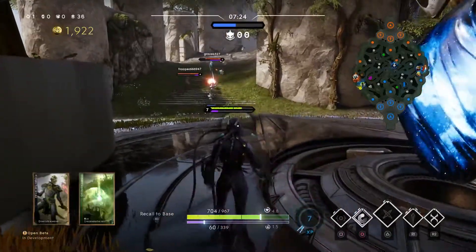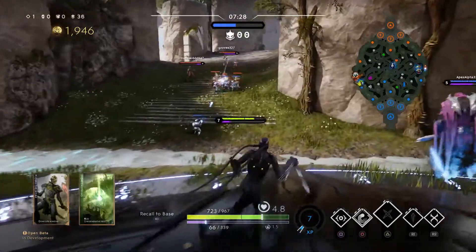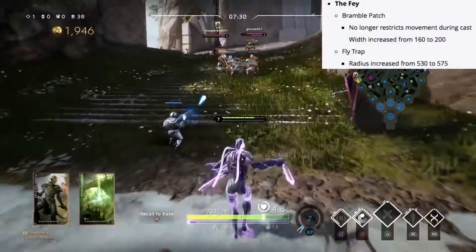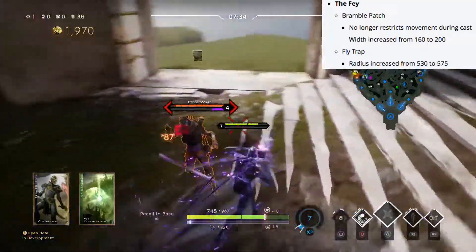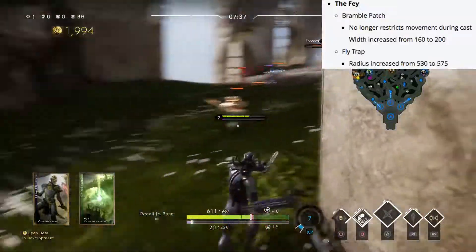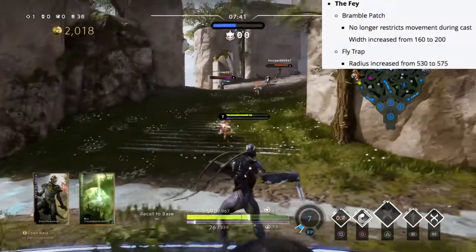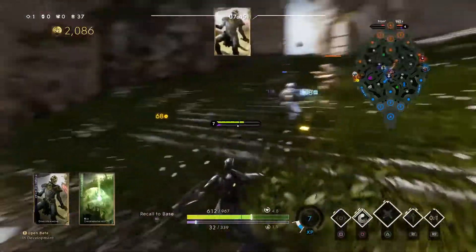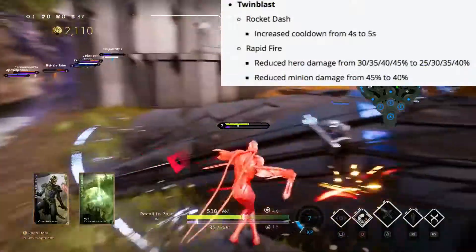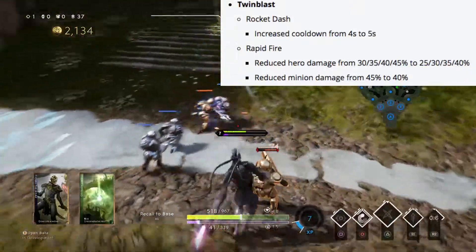Fey is no longer going to be restricted when casting bramble patch, and its width is being increased from 160 to 200. Fly trap's radius is also getting an increase from 530 to 575.